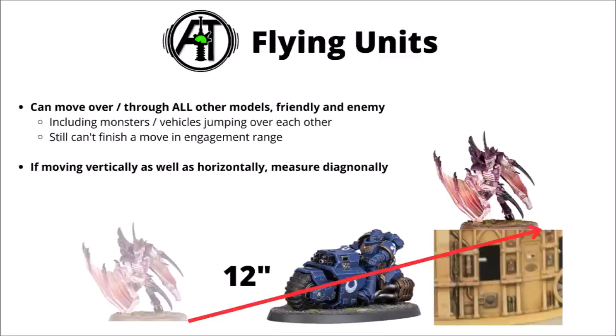Flying units also have their own rules. Quite a lot of units have the fly keyword on their datasheet, and these units aren't as limited by enemy models or having to scramble up physical walls. Models with the fly keyword can move over or through all other models, friendly or enemy, including the restriction for vehicles and monsters. With scaling and moving through terrain, there's a difference compared with 9th edition: if flying units are moving vertically as well as horizontally, you measure diagonally. Previously, flying units tended to ignore vertical distance — that's no longer an innate part of the fly keyword. So you could have a Tyranid Prime jumping to a building and just measure 12 inches diagonally from where he started.